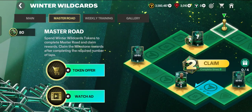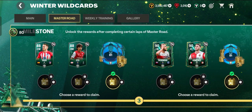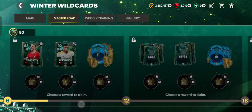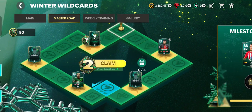You can spend Winter Wildcards tokens to complete the Master Road and claim milestone rewards after completing the required number of laps — for example, 3 laps, 6 laps, up to 24 laps — to get milestone rewards.